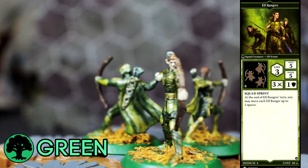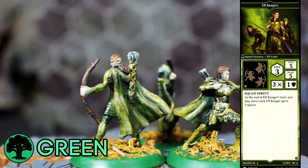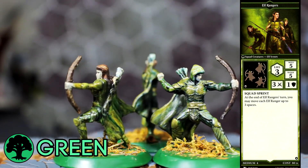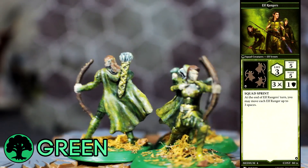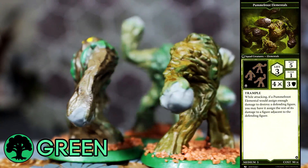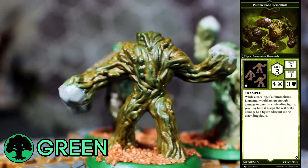Onto the first Green squad, the Elf Rangers. These guys have a decent attack and really good range if they're near Nissa and her Keen Sight ability, but they have horrid defense — 1 defense die. They're much like Nissa, all about hit and run, picking off 1 or 2 enemies per turn then retreating to a safe distance. That's where their Squad Sprint ability comes in, which is basically the same as Nissa's sprint. Finally, we have the Pummel Root Elementals, which are just a somewhat buffed version of the White Rocks Veterans. Their baseline attack and defense are one higher than the Veterans, but they only have the Trample ability — useful if you roll well, and crap if you don't.